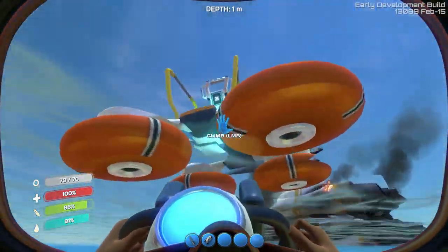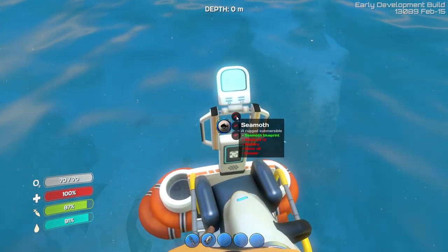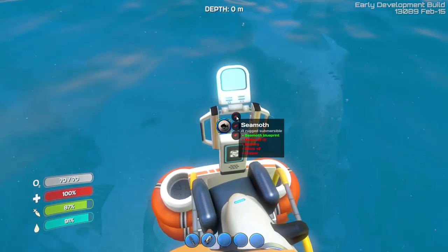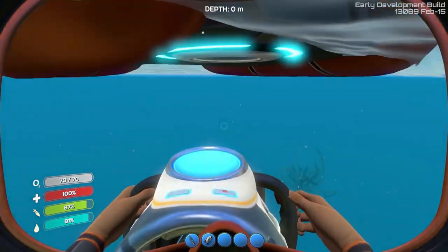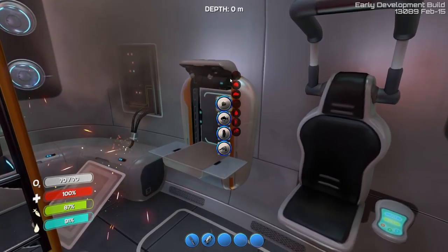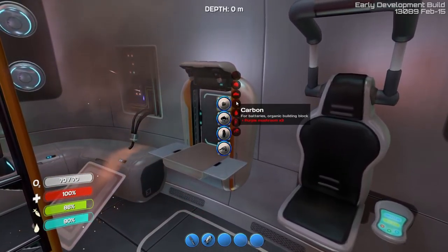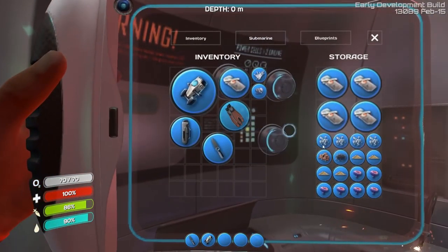Let's get on this sucker and see what we need. We are going to be making the Seamoth and we're going to need 3 metal. We already have 3 metal. We're going to need a battery, 2 glass, and copper. I believe we already have the copper. A battery and 2 glass — we're going to need zinc and carbon. Carbon needs purple mushrooms.